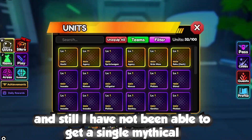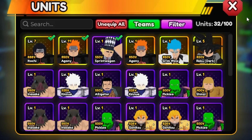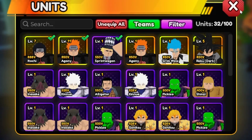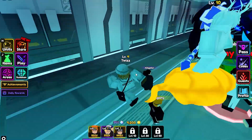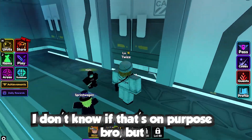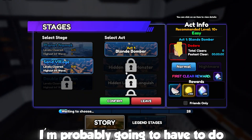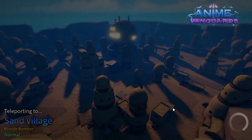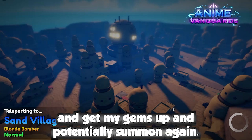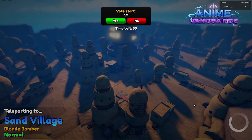I was finally able to finish the first story, but I still haven't been able to get a single mythical — all my friends already have mythicals. I'm so unlucky. The story did seem kind of difficult. I'm probably gonna have to do the second act, Sand Village, get my gems up, and potentially summon again.